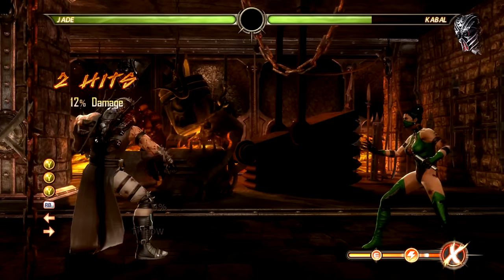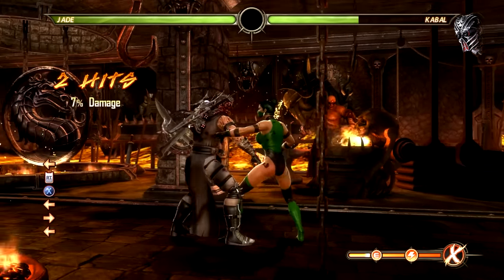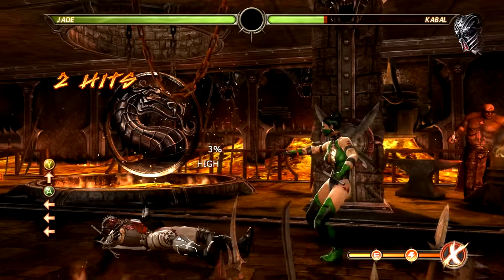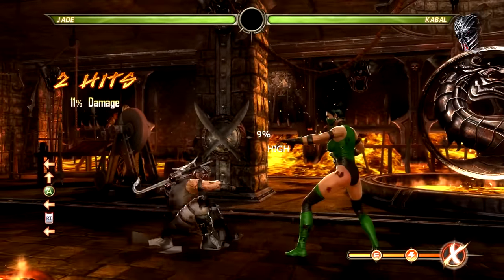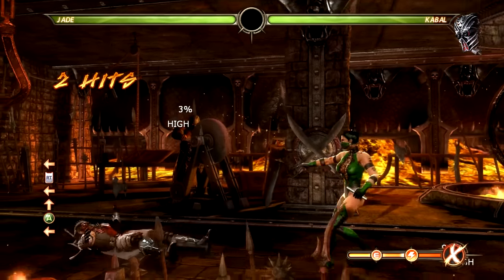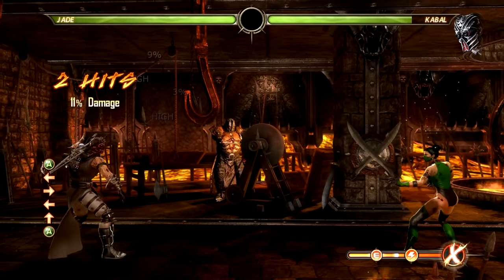As you may have noticed, there's no meter - you can't do X-Ray, you can't do EX moves. You've just got the one special, really good walk speed, and the basic normals on top of that. One thing worth mentioning: Classic Jade does not have the pre-patch mid-hitting up 3 - the up 3 is still a high, you can still duck it. If Classic Jade had the mid up 3, it would be a taste of the early days.